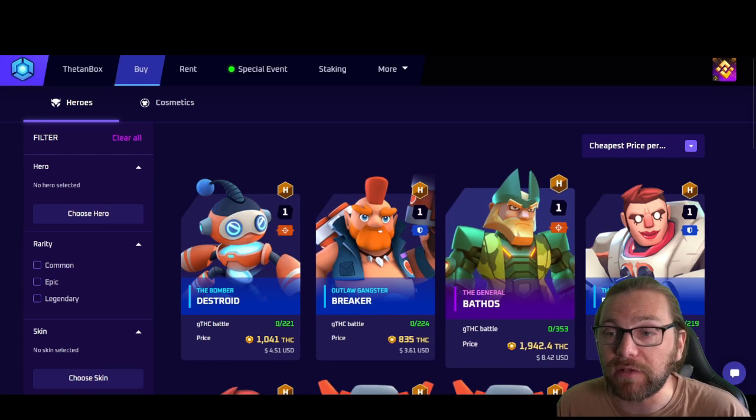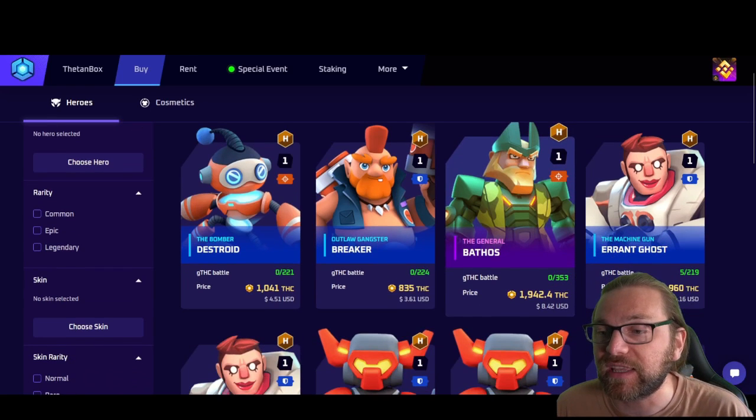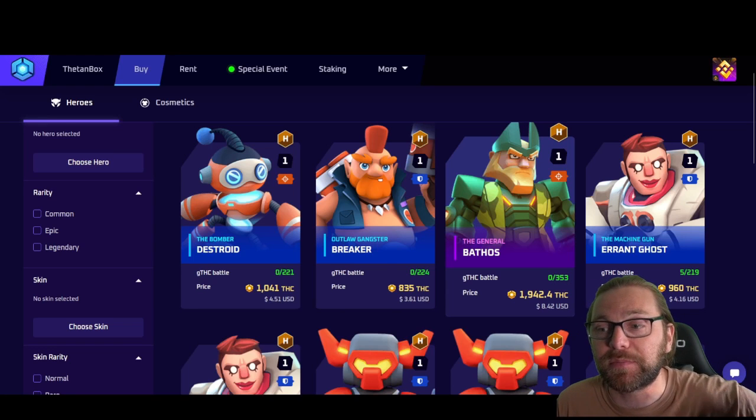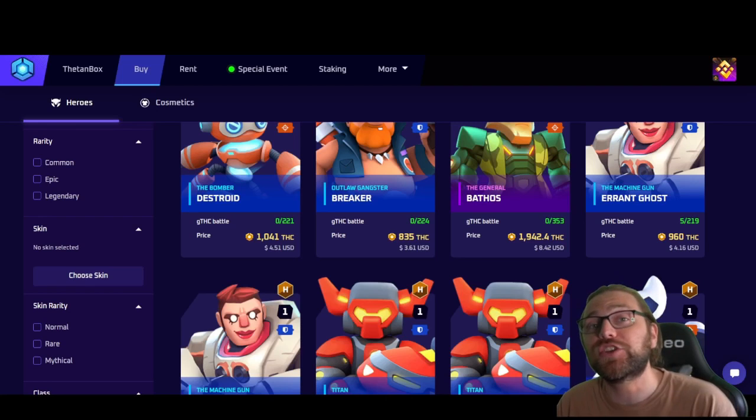For tips on picking heroes off the marketplace: take a look at the hero level - you can see this one is level one. Check the trophy rank - these are H class, so you can see how much room they have to progress in ranking. You can also check the gTHC battle number: zero out of 353 means it has that many games of potential to battle in and earn THC.